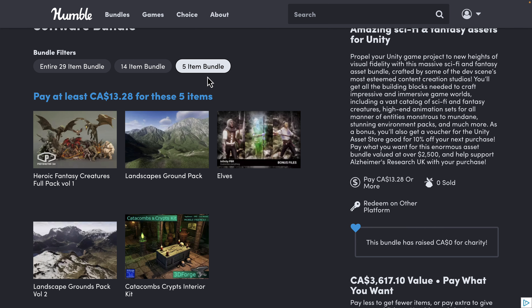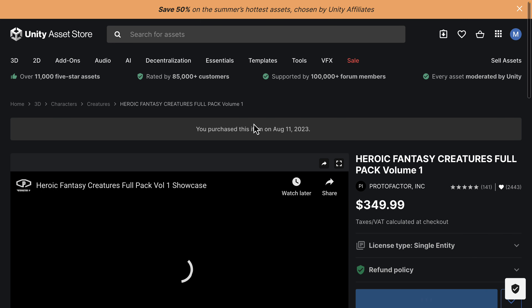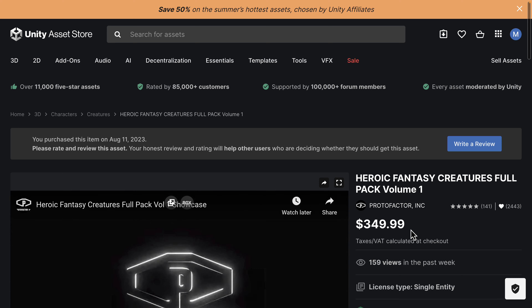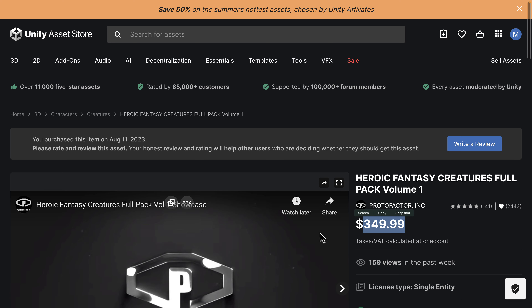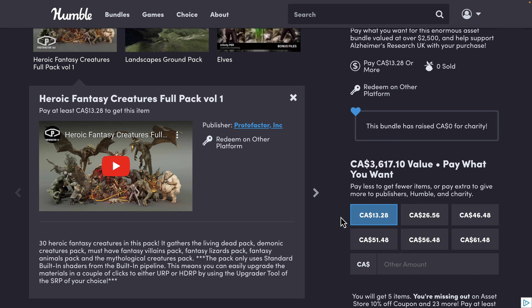At the $8 tier you're getting the Heroic Fantasy Creatures pack — that was the one with the Balrog. There are a number of different creatures in this pack. If you wish to learn more about any of these assets, you can drop down and find details about what pipeline it works in. There's also a link to the maker and the Unity Asset Store page.